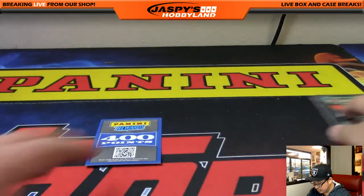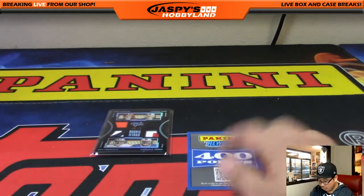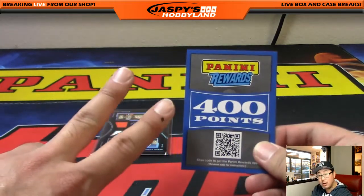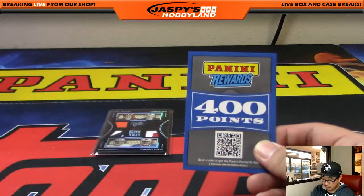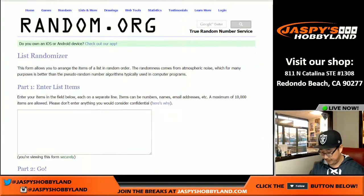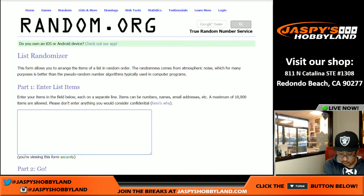That's it for Black Gold. A couple of randomizers to do and Super Bowl squares. Here's what we're going to do for the Super Bowl squares — I'm going to randomize a list, the top two will get Super Bowl squares, and the third person will get 400 points. Browns, Raiders, Cowboys, and Bills is the Quad Relic.